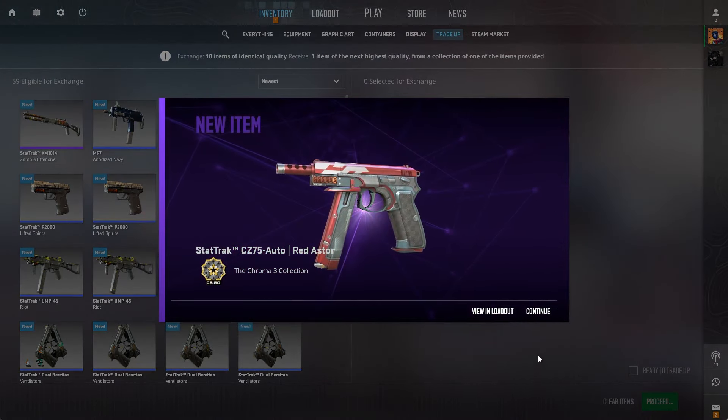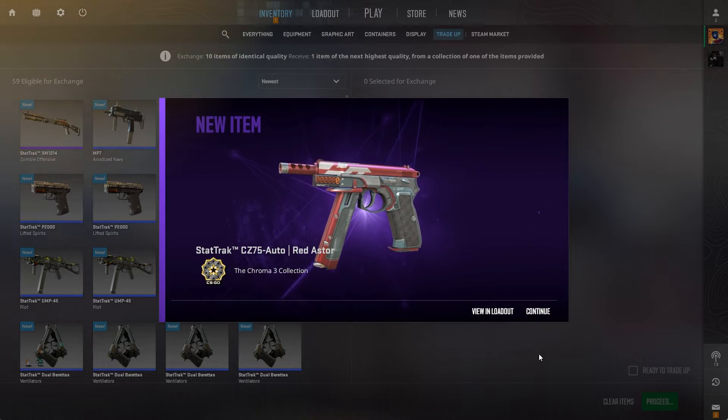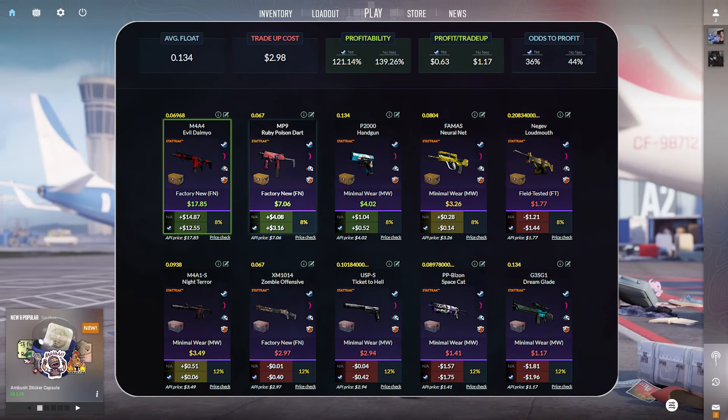Let's see if we can hit it — 3, 2, 1, go. That right there is the only negative outcome — minus 92 cents.